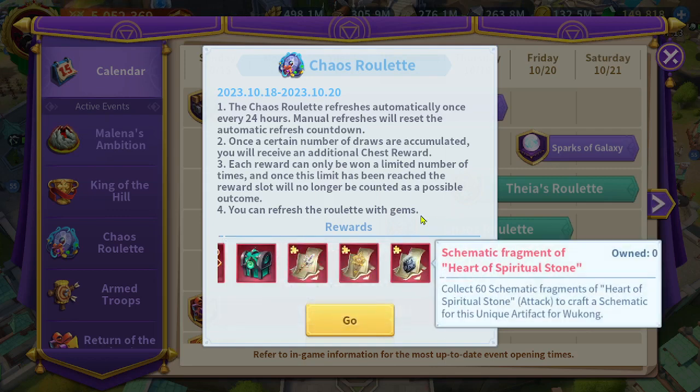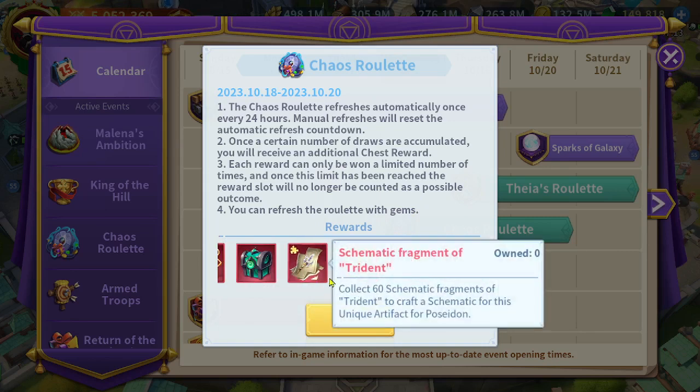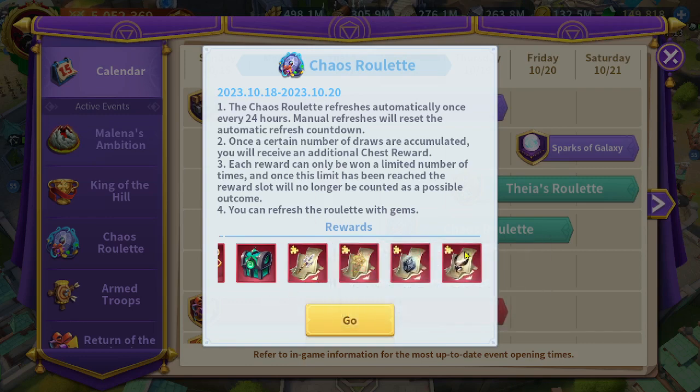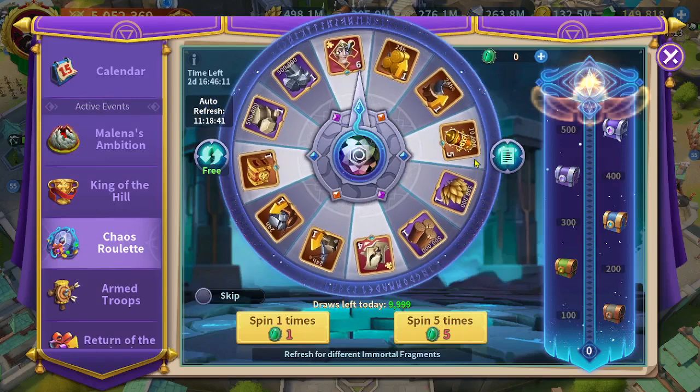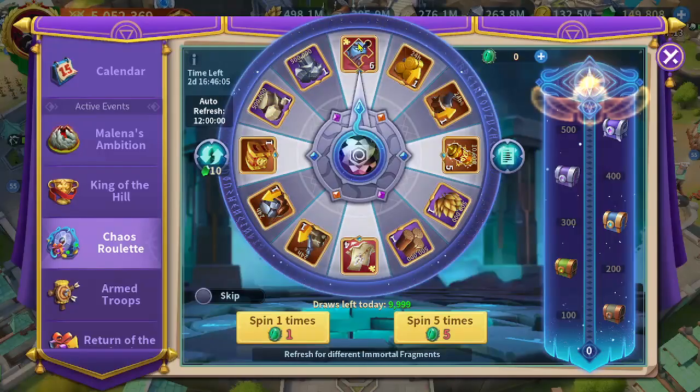As you see here, we have something new — this is the artifact for Loki, this one for Wukong and Athena, and finally we got Poseidon's artifact, it's called the Trident. So Poseidon's artifact has been added to the Chaos Relit.